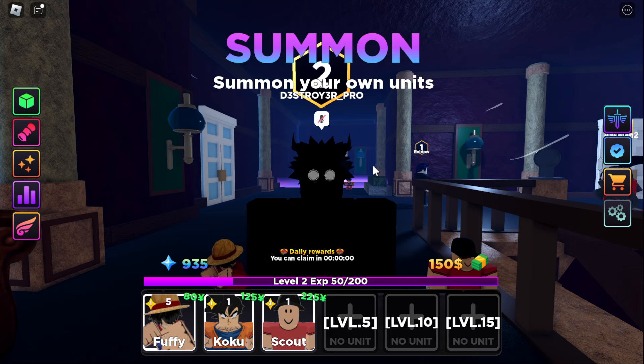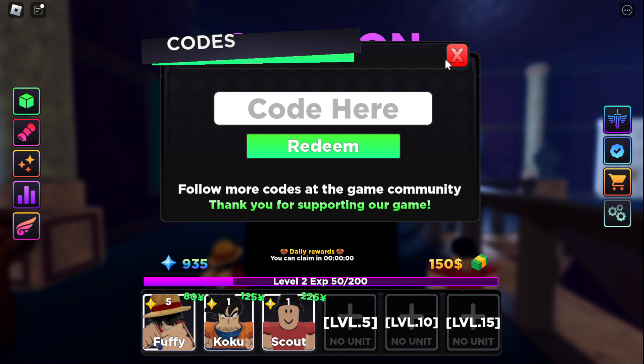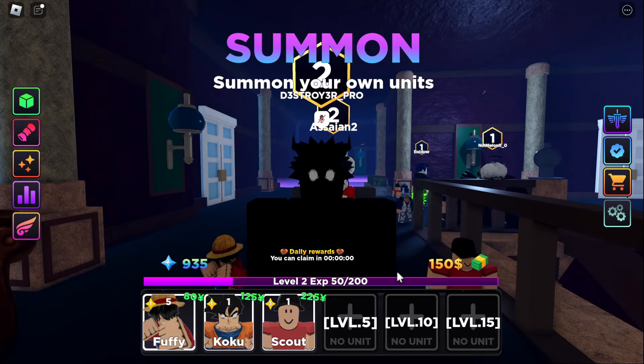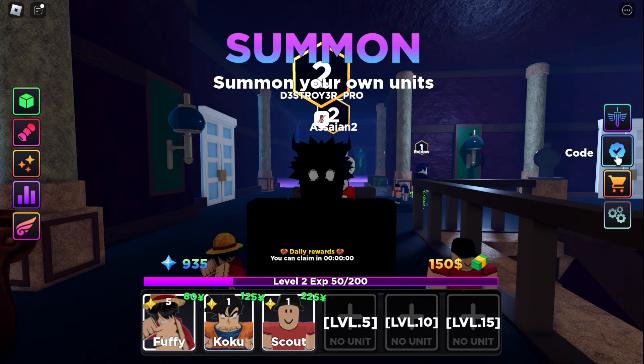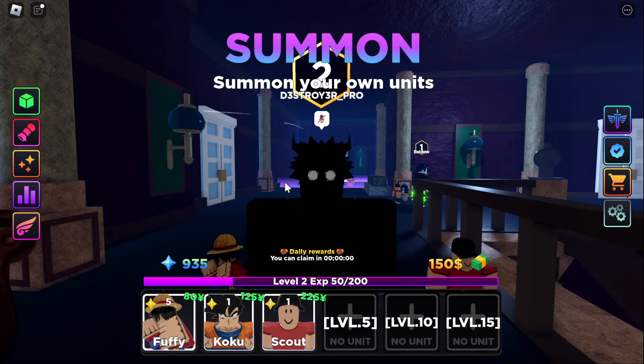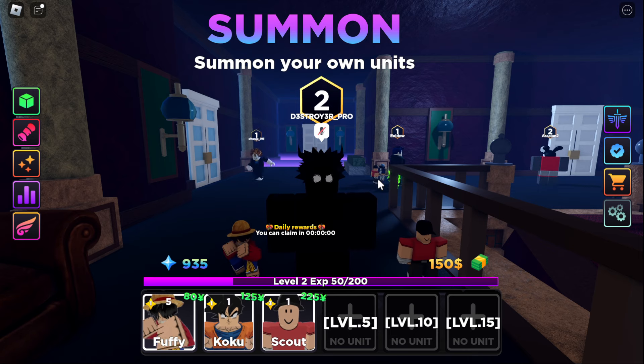I've found all the codes for this game and I'll put them in the description below. Just scroll down, highlight, copy, and paste each code into the redeem box and click Redeem. You'll get around 1,200 gems total from all the codes, which is really effective for getting a legendary for free. Make sure you spend wisely though — pick the legendary you actually want since some are better than others.